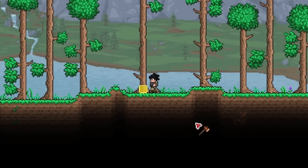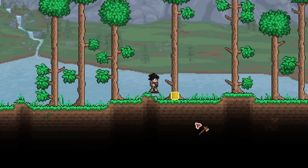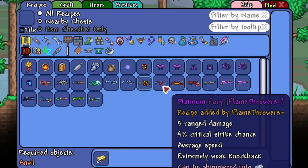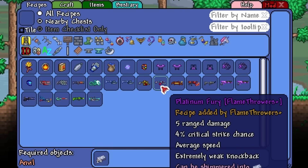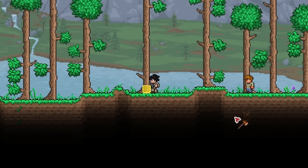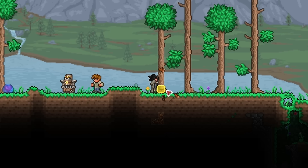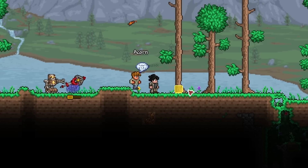Let's go gather the materials to craft the first Flamethrower, which is going to be either the Golden Fury or the Platinum Fury, depending on which ore this world has. I'll be collecting each and every Flamethrower this mod has, but for now let's gather some wood and then try to find a cave.